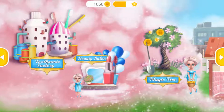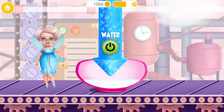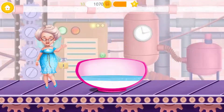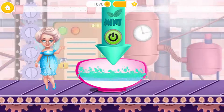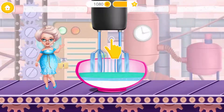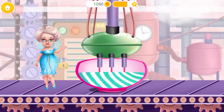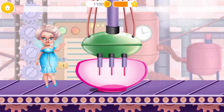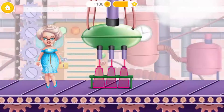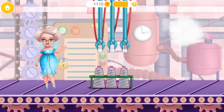Welcome back! Help me make toothpaste. First, we need some. Now, add some water, please. Let's make it a mint flavor. Mix everything together. Great! Now, load the machine. And fill the tubes. Put on the caps.